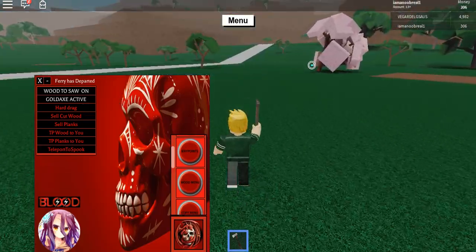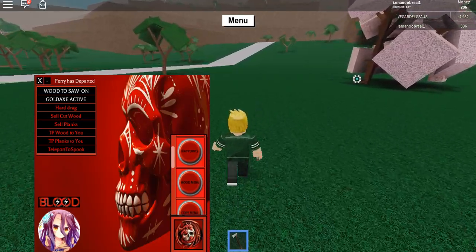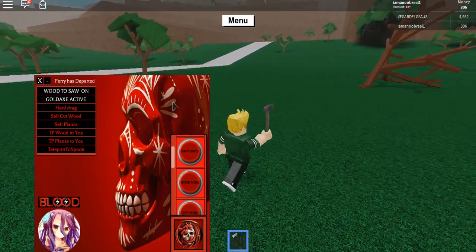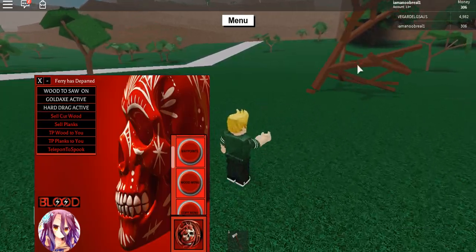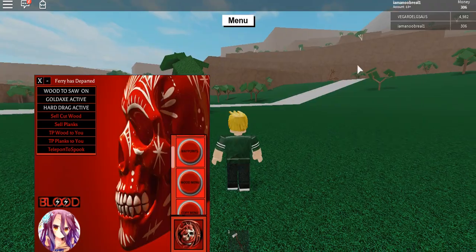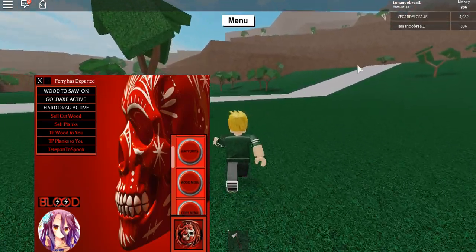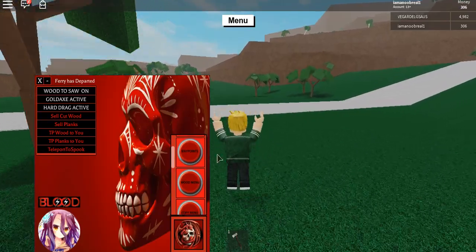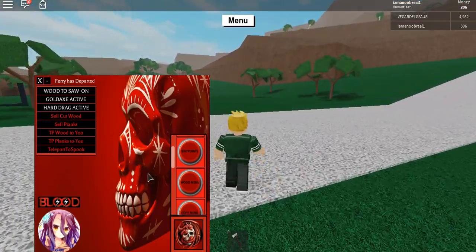Hard dragger — you probably know what this is. Let me just show you guys. I'm going to break this tree right here, then click hard dragger, and yeah — you can just fling this tree. You can probably grab it from really far away.